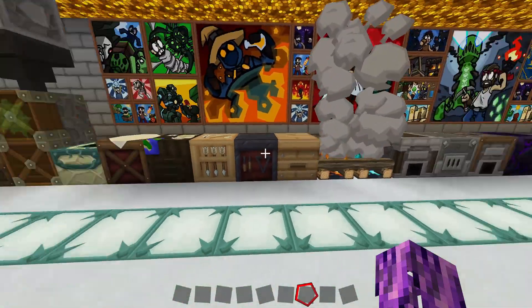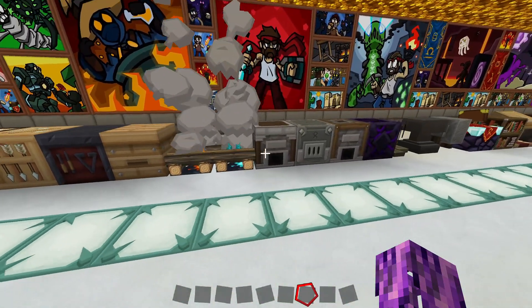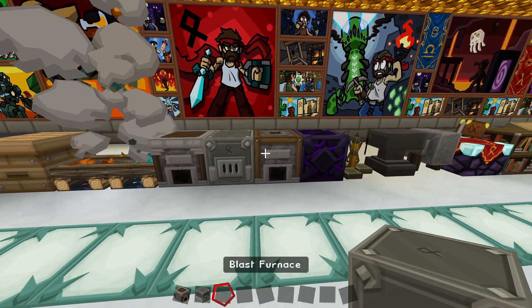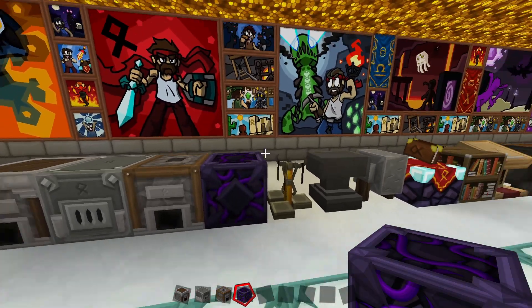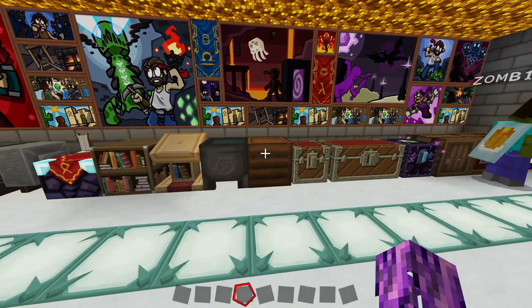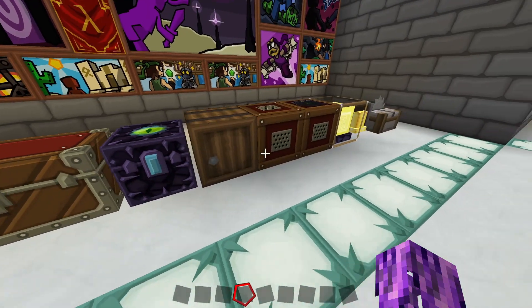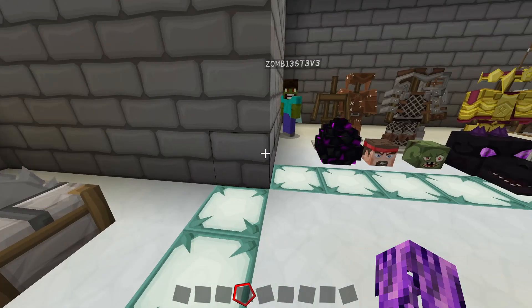We've got a lot of the newer workshop-type blocks: the different campfires, a furnace, a blast furnace, a smoker, a respawn anchor — some cool blocks there. Coming down here into the enchanting world, some chests. The ender chest looks really cool in this texture pack — I've always been a fan of the way that looks. You've got the barrel, the beacon, and the bell.